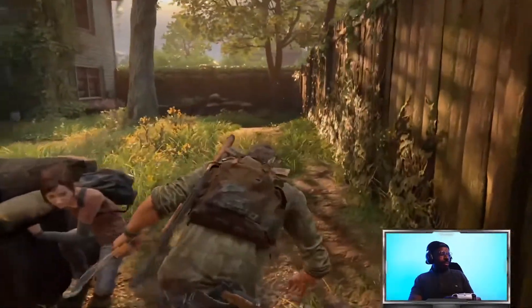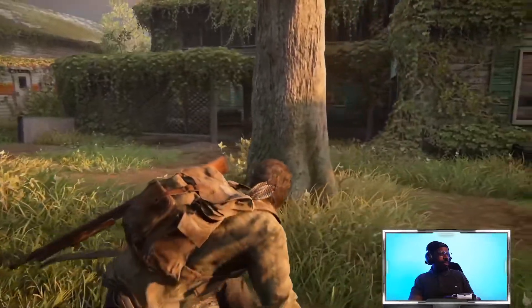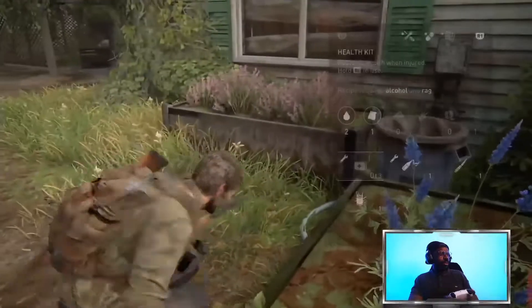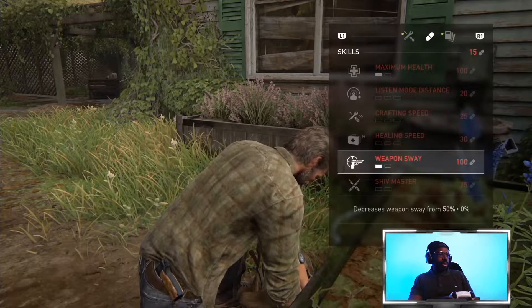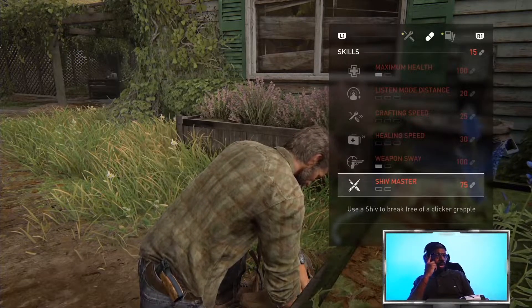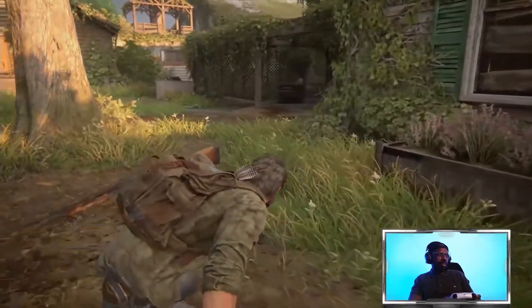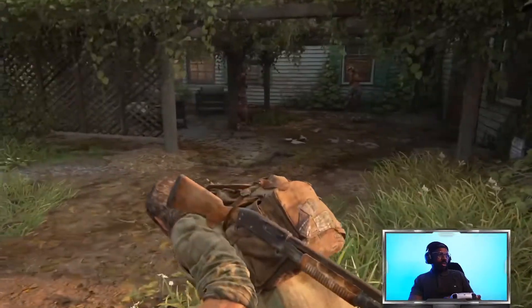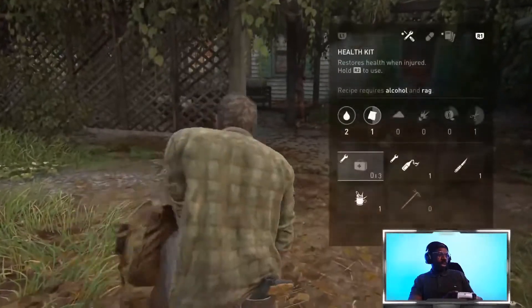Got a lot of clickers. I can only see two — I'm guessing there's gonna be about three maybe. I think it's time to take my daily dose of pills to stop that weapon sway. I definitely need this as well — use this shiv to break free of a clicker's grapple. 75 points? Goddamn. I've only got one shiv and that can be hit twice. I'm just gonna use it. Can I make another one? No.